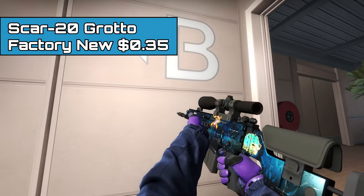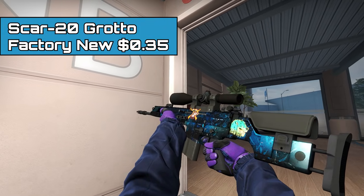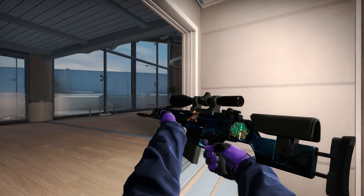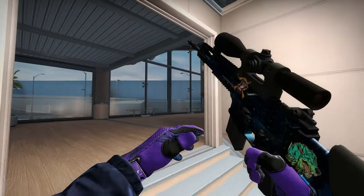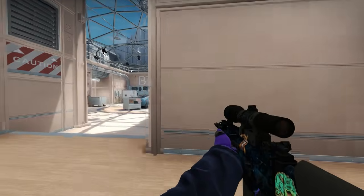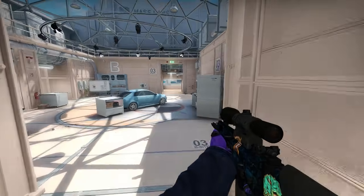Next up, we have the Scar 20 Grotto. I asked a couple of people in my Discord server which skins they think I should put in this list, and the Grotto was one of them. Honestly, it's a really solid Scar 20 — it's basically just blue and really cheap.